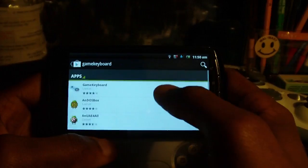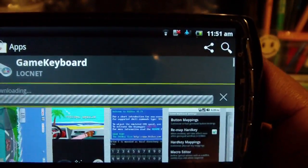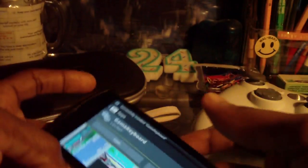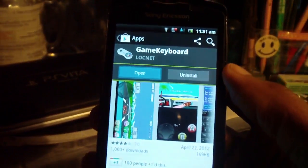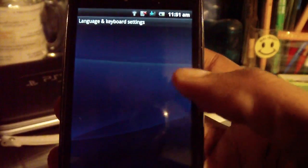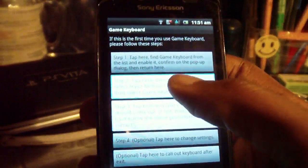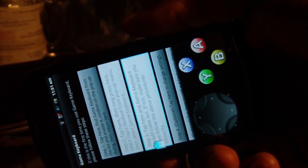Let's start all the way from the beginning. See Game Keyboard by Lachnet, just to make sure you're getting the right one. Our first order of business is getting this thing set up. Game Keyboard is recognized as an alternate keyboard, so you'll have to go into the language and keyboard settings to get everything activated, just like you would with everything else. Then go to the input method by long pressing there, and you tap and see Game Keyboard.